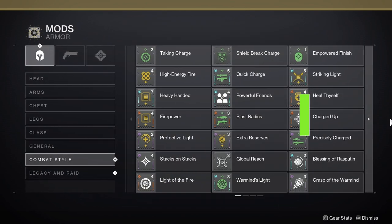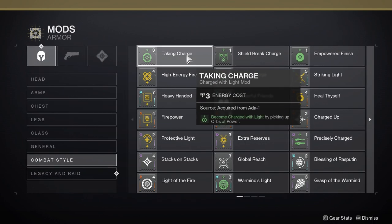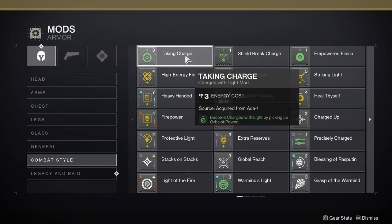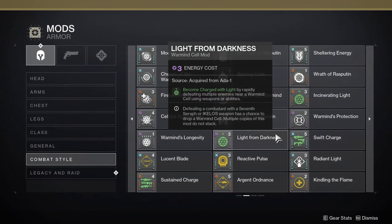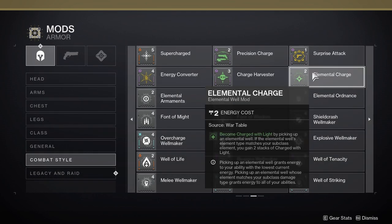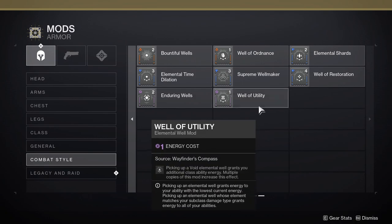You'll also notice you have combat style mods. Some of these say 'when you become charged with light, you can do certain things' — those are Charged with Light mods. You'll also notice Warmind Cell mods and Elemental Well mods. Those are the three primary types of combat style mods.